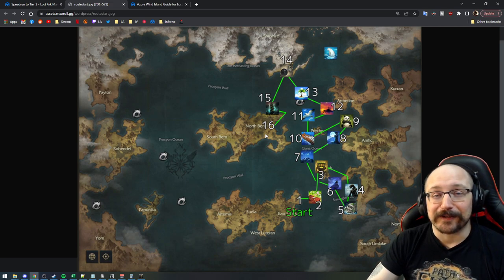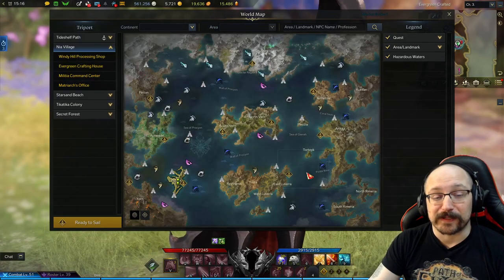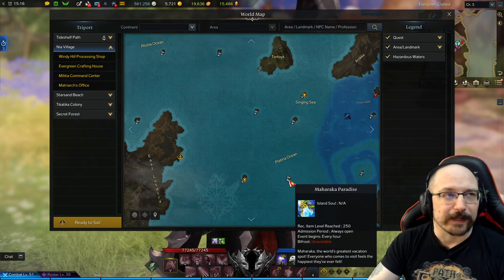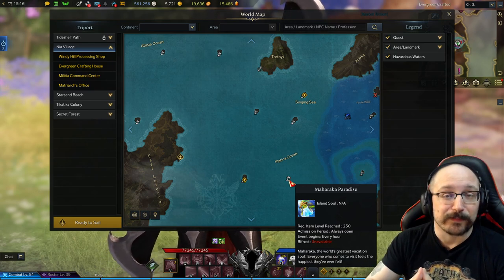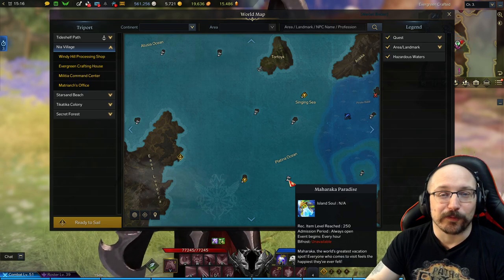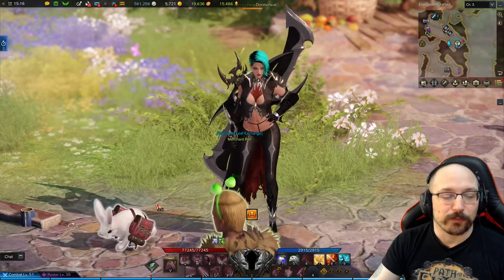Islands are pretty much designed to give you materials one time for your first character. There is one island missing on this particular map — an event island going on right now through the end of September — and that is the Maharaka Paradise. Maharaka Paradise provides an insane amount of materials, and there are three daily things you can do there: one daily quest that gives you more of the event currency, another that provides gold or at least a chance for gold — you can get up to 30,000 gold if you're extremely lucky — and then another event where you can PvP for more coins.